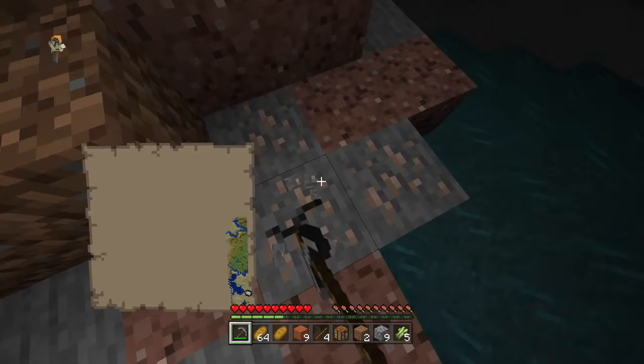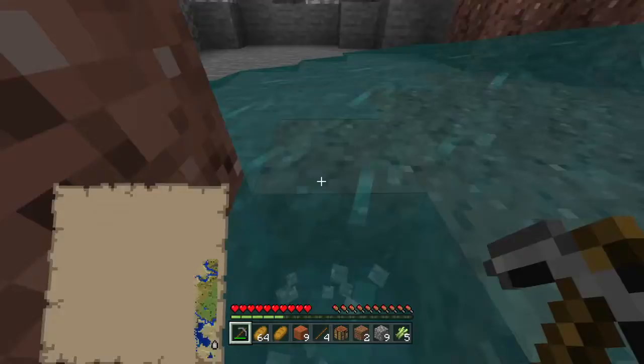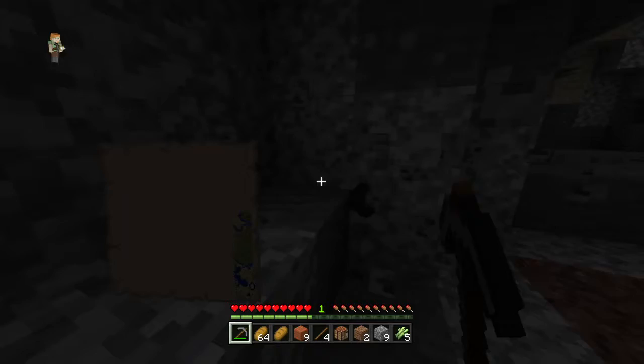Iron. Perfect, this is what I need. Grab this. Grab that over there too. Is there any more... This is a good cave. I'm going to get this coal — I need more coal to smelt all this. Alright, got all that.